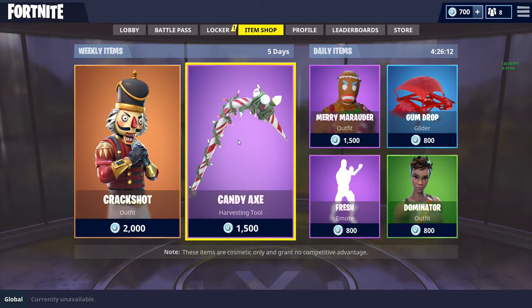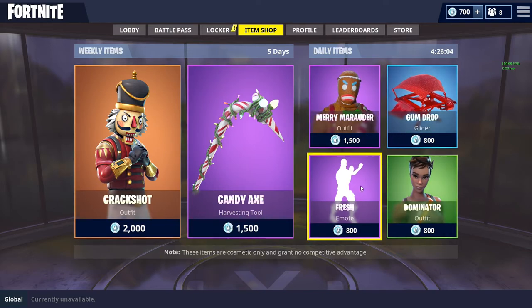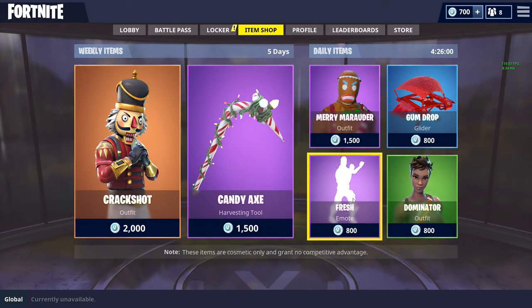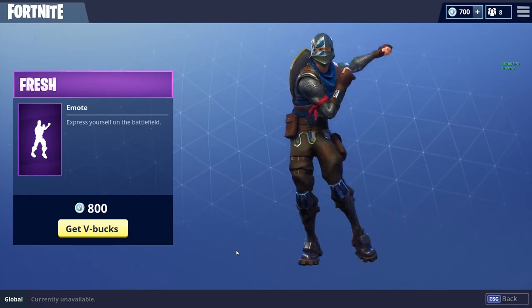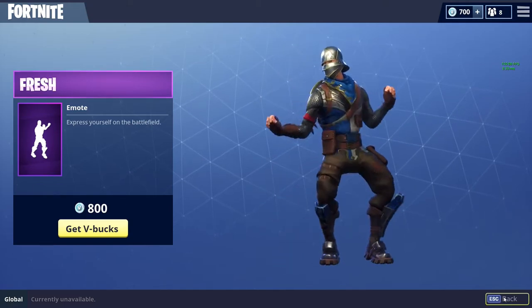Right now the PvE is 50% off, so it's a great time to get into it. On the daily items, we still have the Merry Marauder gingerbread skin, the Gumdrop, Fresh, and the Dominator. Fresh is hilarious — let me lower the music real quick so you guys can actually listen to it. Check this out — I mean, look at that. Can't get any better than that, that's a great dance.